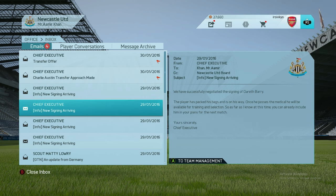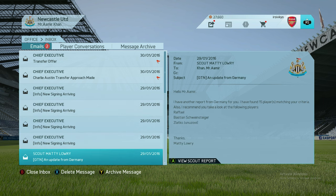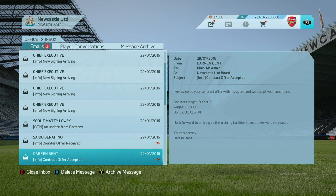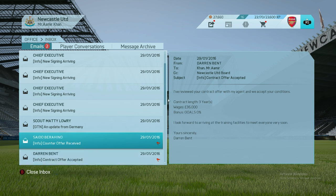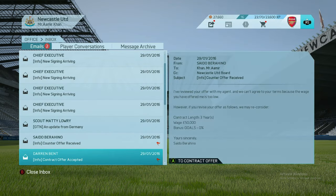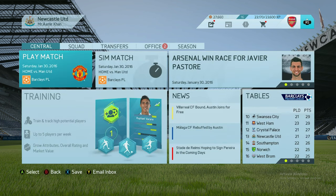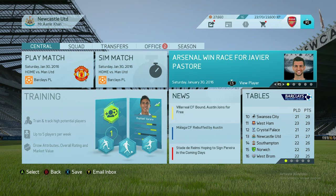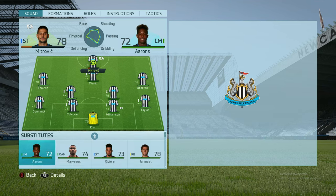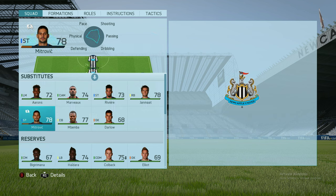Gareth Barry, Dele Alli, Gabriel Agbonlahor, and Darren Bent are coming in. Bastian Schweinsteiger counteroffer received. I'm not going for Berahino because he's asking too much — 50,000. We've got one big player so we don't need another. Big game against United coming up — hopefully we can get into the Europa League.